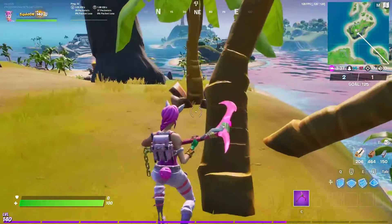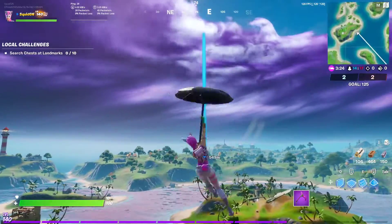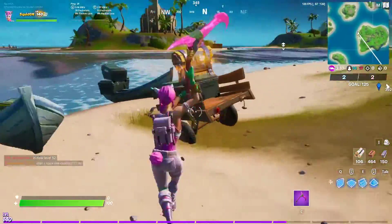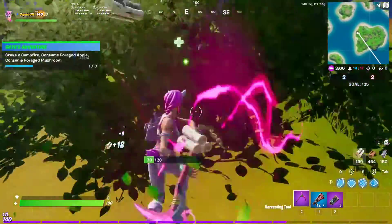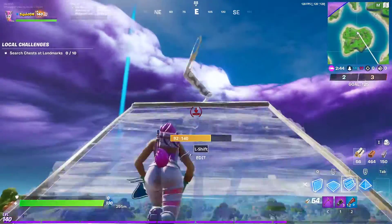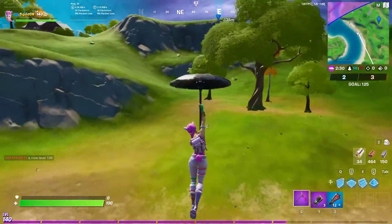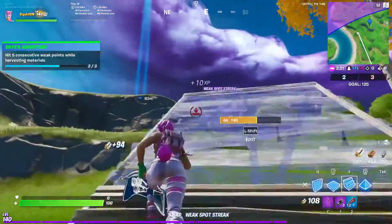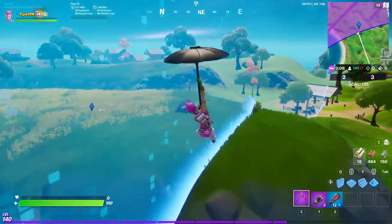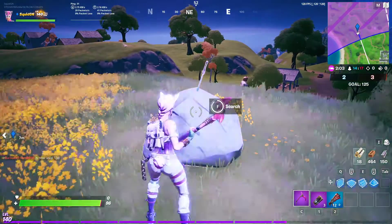The next one we're gonna go to is north of Pleasant Park and it's at C2 on the map. There it is — we land up top, interact with it. It's at C2 on the map. And move on to the next one.